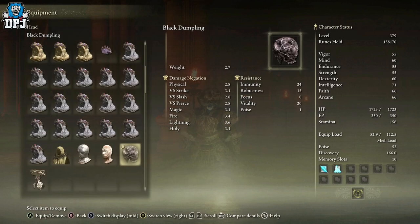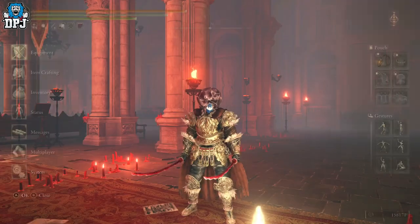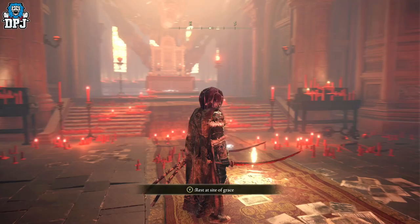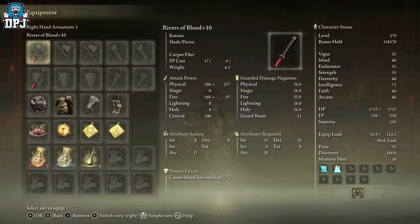So the Black Dumpling — crazy name. As you can see, it raises attack power when the wearer suffers from madness. That's actually really unique. I know there are some people watching this thinking they could use a mask like that. It's not useful for me at the minute, but when I create a madness build it probably will be.